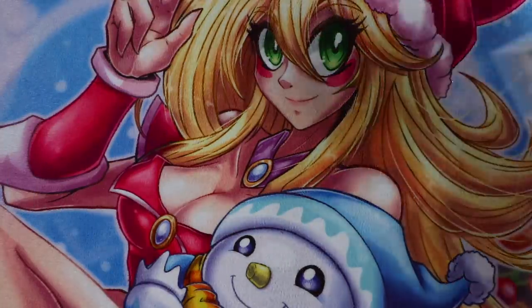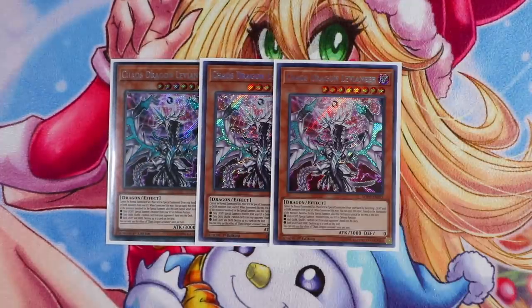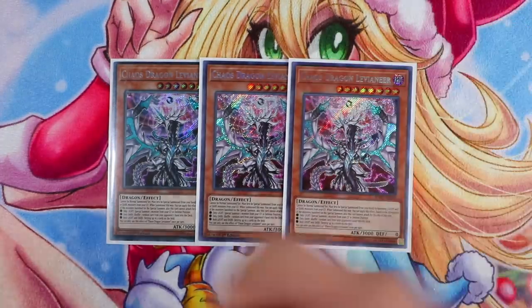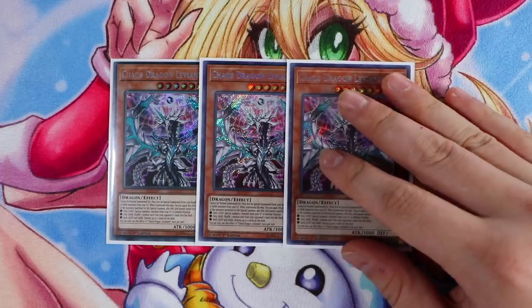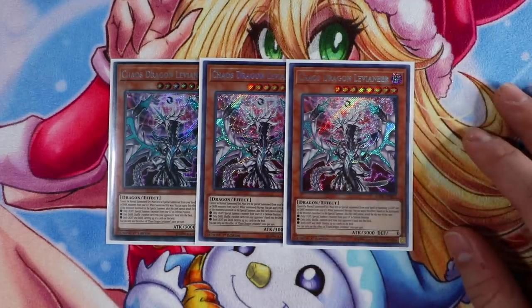Starting with monsters, you want to play of course Triple Chaos Dragon Levineer. This card is what makes Chaos brand new again — that's why I call this the New Era of Chaos. This card came out with Soul Fusion. Its effect reads: cannot be normal summoned or set, must first be special summoned from your hand by banishing three light and/or dark monsters from your graveyard. When summoned this way, you can apply an effect based on the attributes banished, but the card cannot attack for the rest of the turn once you activate this effect.